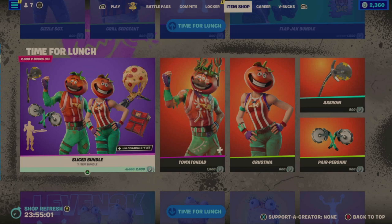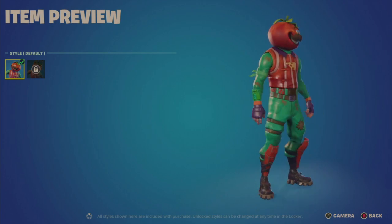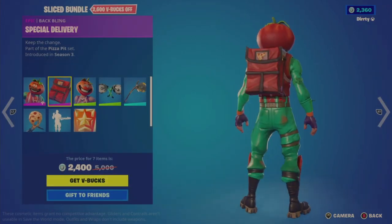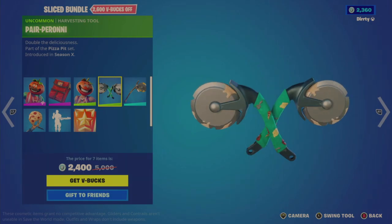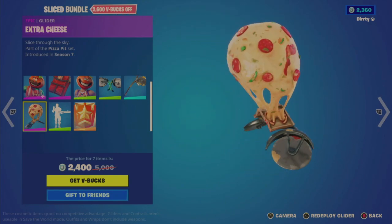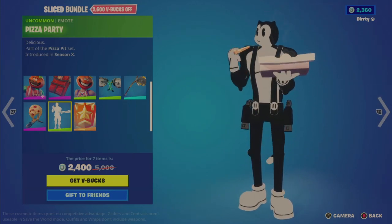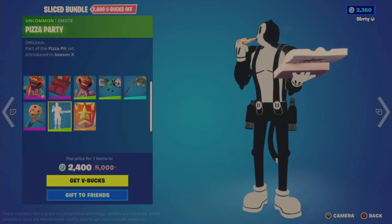Unfortunately, the Sliced Bundle is not different — I've seen this a lot. Seven-item bundle for $2,400, or $2,600 if bought individually. Here's Tomato Head, default look, and there are Tomato Head challenges to unlock the crown option. Special Delivery Back Bling. Christina Outfit — only one option. Pear Peroni Tool, then the Axeroni Tool — a little tinny sounding. Extra Cheese Glider, continuing the food theme. Pizza Party Emote — and I'll let you figure out what the problem with this emote is. As he takes a bite into the pizza, the bite mark never indents or shows itself.